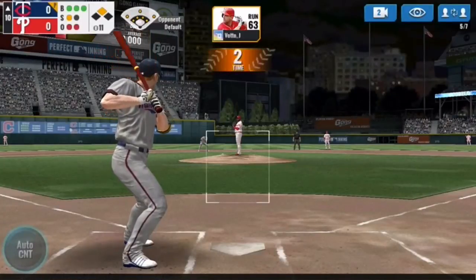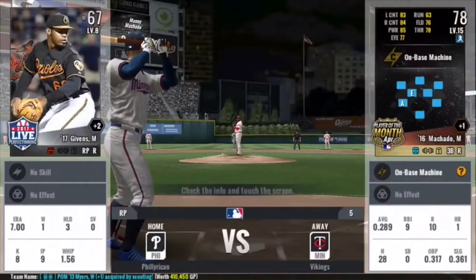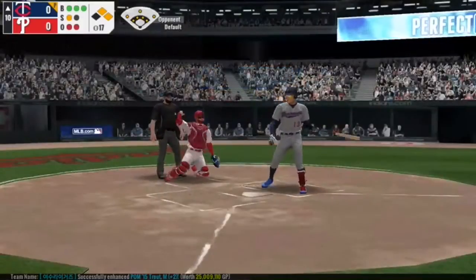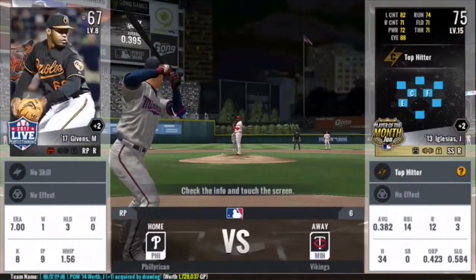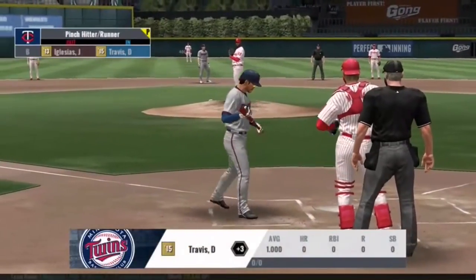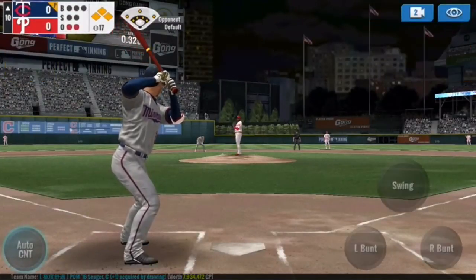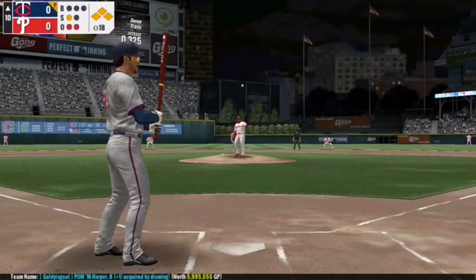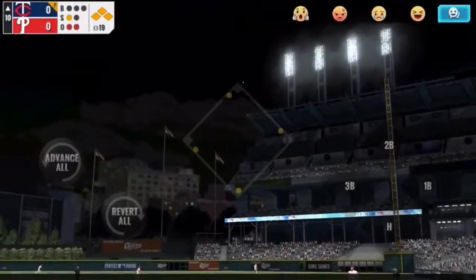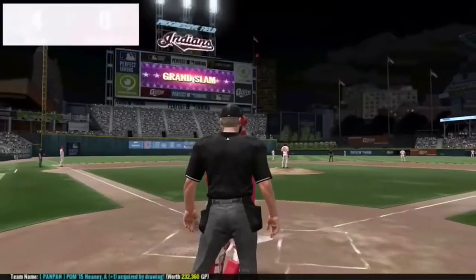Now we've got Brian Dozier — a hit scores a run, but on a 3-1 count we can take a walk too. Alright, first and second, two outs. Now Manny Machado, another 3-1 count. We'll look for a pitch to hit, but if it's not in the strike zone we'll take the walk. Now bases are loaded. Let's pinch hit Devin Travis for Iglesias — I've been back and forth between using him or Dozier, he was my starting second baseman, but I want to give him the pinch hit at-bat. We'll take strike one, low and outside — wouldn't have been a good pitch to hit. And that was up and outside — and we got a grand slam! We're up 4-0 now.